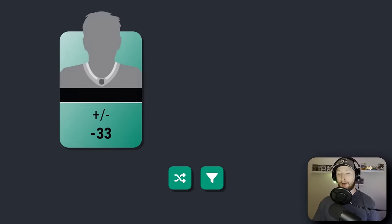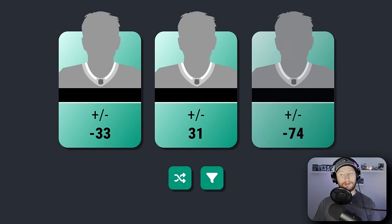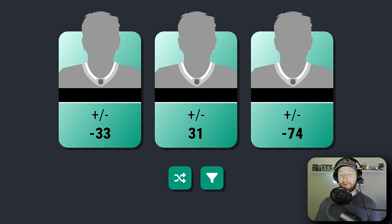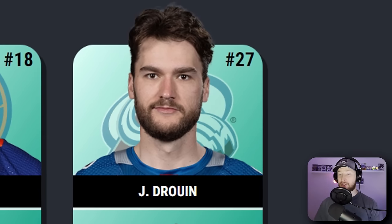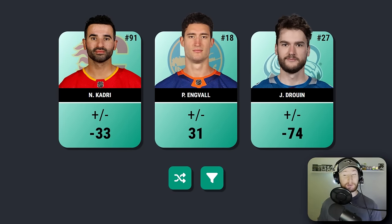A lot of negatives going on here. Is it wild that I want to take the minus 74 just to see who it is? I know we're probably shooting ourselves in the foot here, but they've piqued my interest. We're going with the card on the right. I have no idea what his overall is, but I'm okay with getting Jonathan Drouin. Obviously Kadri is probably the highest overall, but it's just the way the cookie crumbles. If I didn't go with minus 74, I was going to go with minus 31, so Nas was kind of out no matter what.